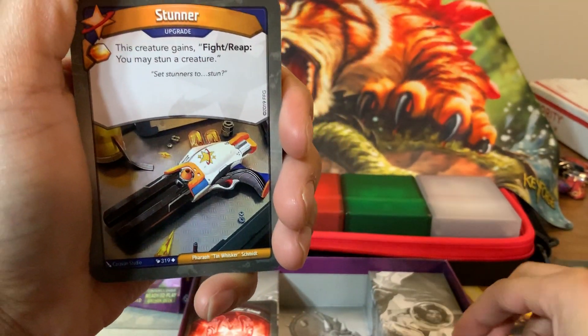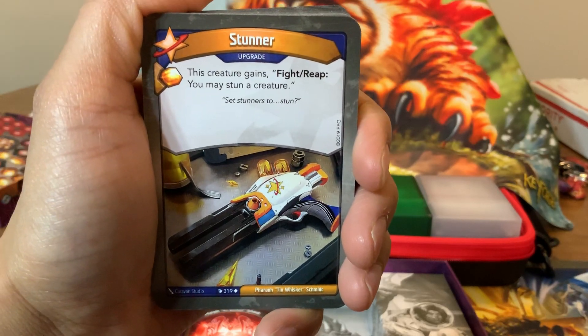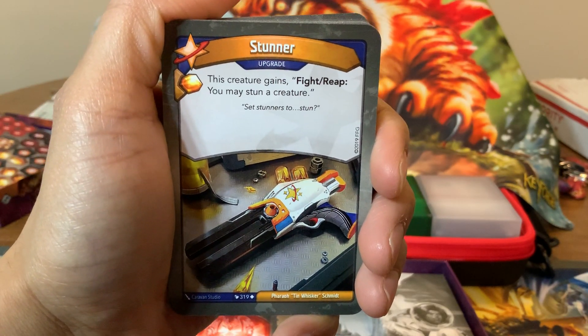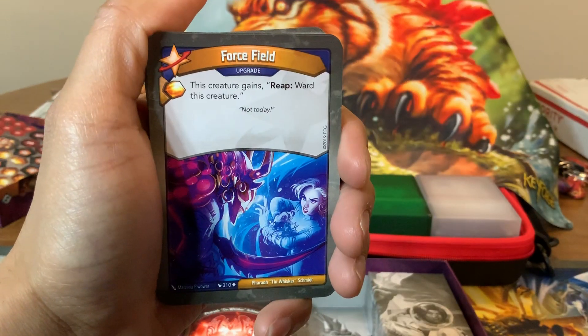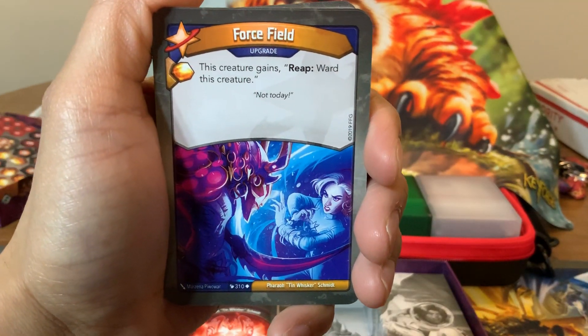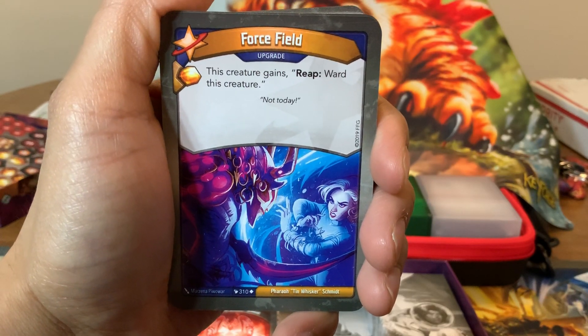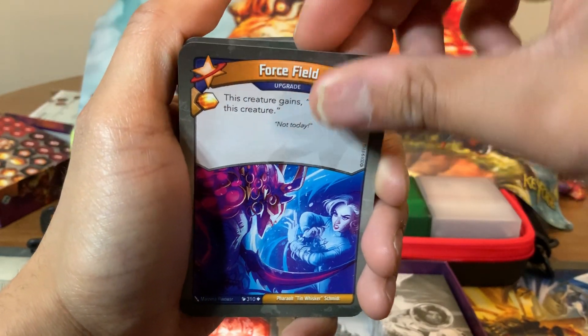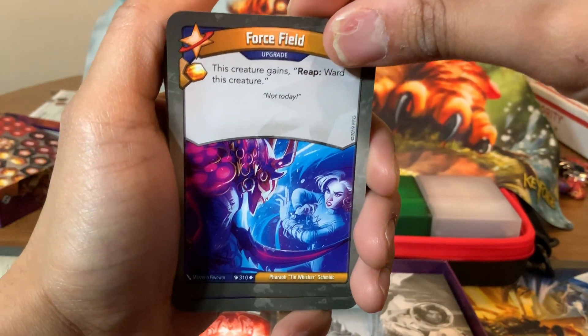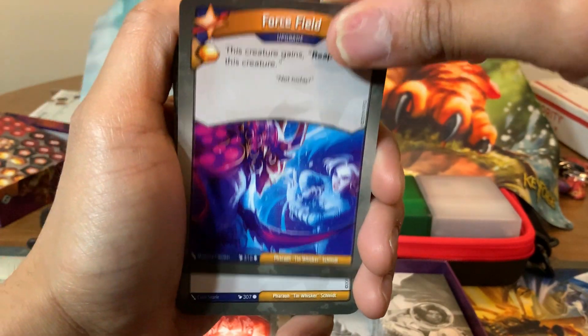We got Stunner — it's an upgrade, Amber when you play it. This creature gains fight and reap: you may stun a creature. That's really handy. Got another upgrade here with an Amber bonus. This creature gains reap: award this creature. Ooh, that's really good. Put that on something that needs protecting and my goodness, that could last a long time.